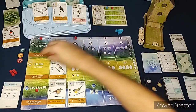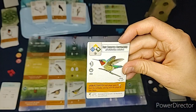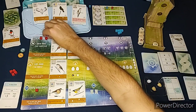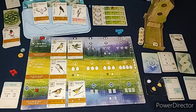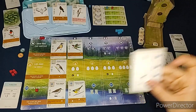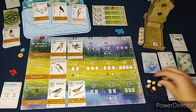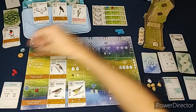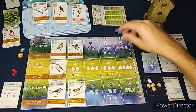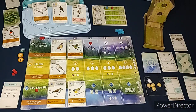I'll use my berry to pay for the Ruby-throated Hummingbird and play it up in the top environment - it can go in any habitat. I also need to pay an egg for it. The Automa's turn in round two gives it two eggs and it loses one of its blue cubes. I'll get food next, using one action first to get wheat, then rolling the dice for a second food.